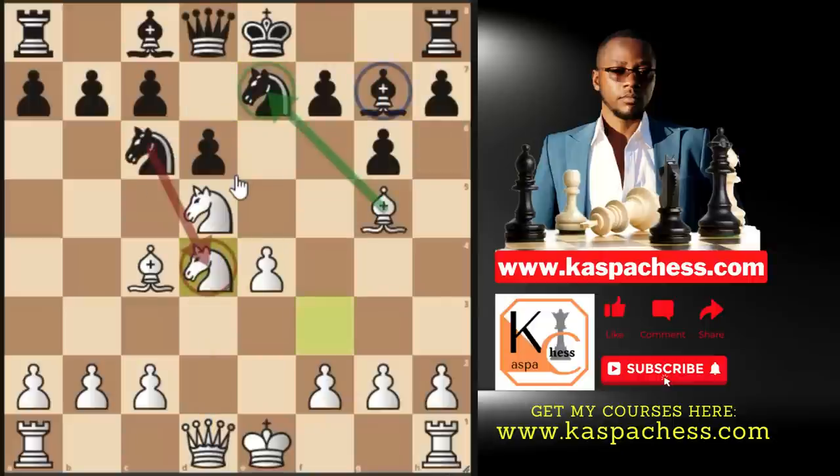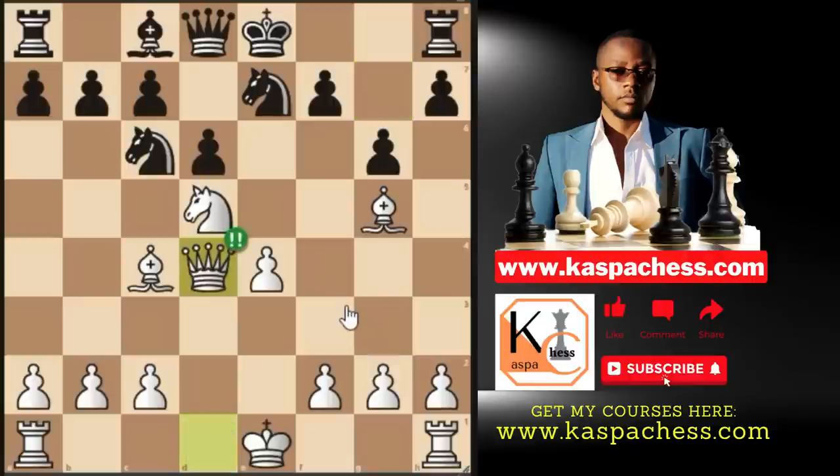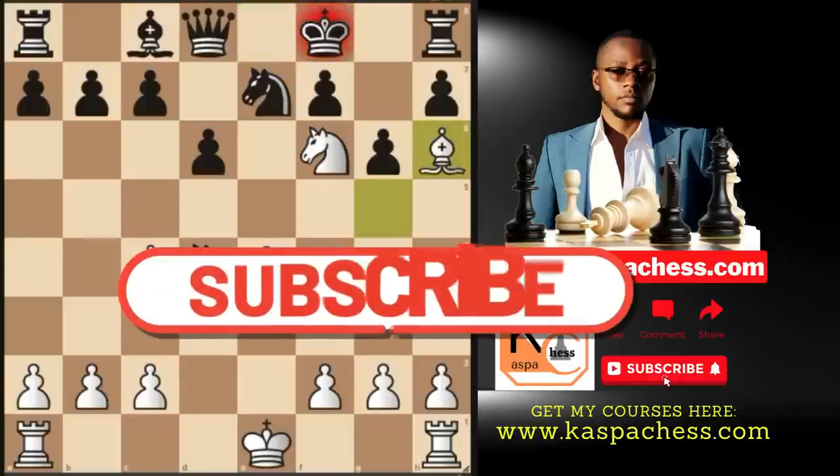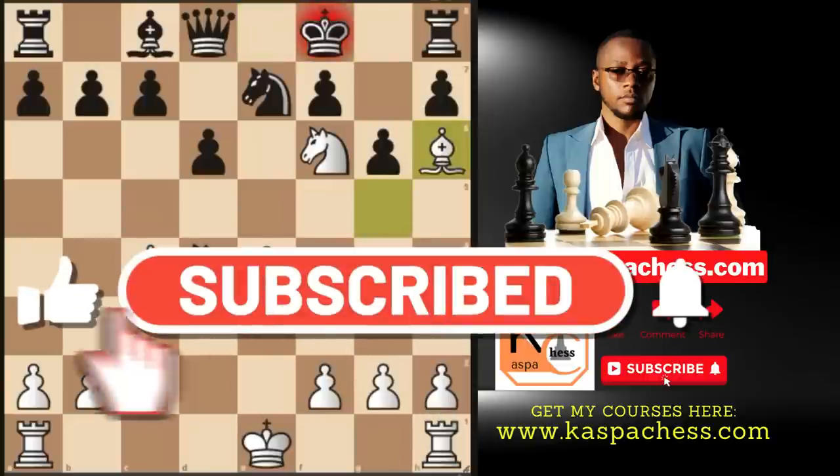That's why most opponents will take with their bishop — bishop takes d4 — which is even worse because now we play the sacrificial move queen takes d4, attacking the rook on h8. If knight takes the queen, it's mating: knight f6 check, king f8, and checkmate with bishop h6. Now that you know what we're up to, let me cover the remaining four openings where this trap can also occur.